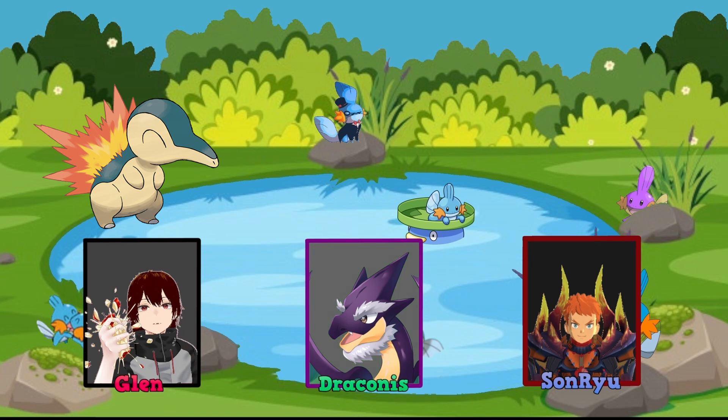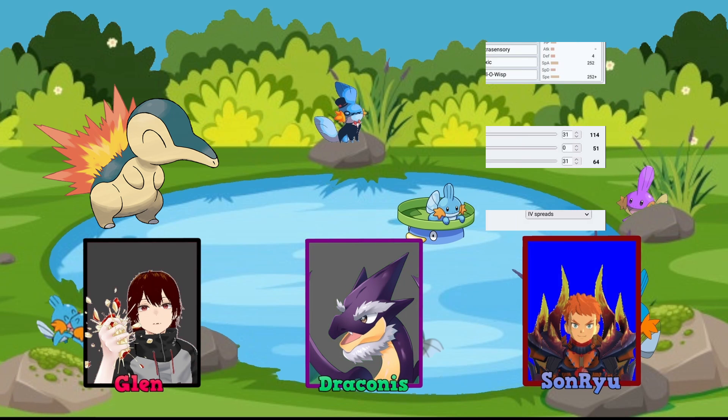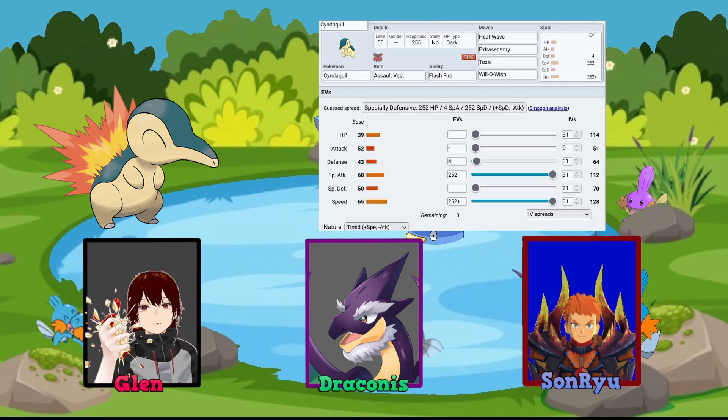So the Cyndaquil build I chose uses Flash Fire. For the nature, I chose Timid because I wanted it to be fast. For the item, it's Assault Vest so it can survive special attack moves. For moves, the first is Heat Wave so I can hit one or both targets. The second is Extrasensory, which is good against Fighting-type and other types. The third move is Toxic, which allows me to poison my opponent's Pokemon — for ones not immune, it does extra damage over time.